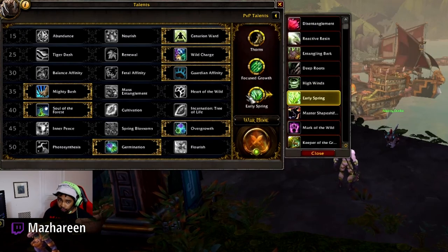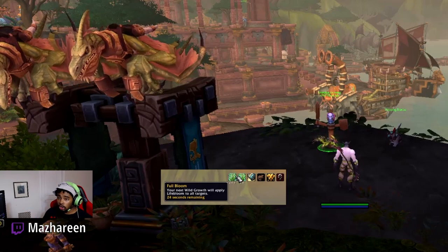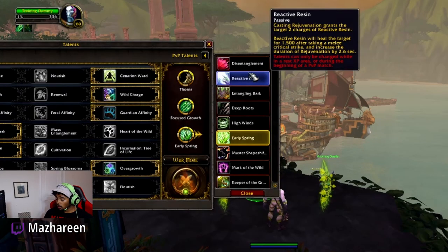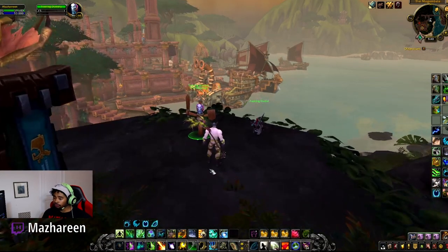Early Spring makes Wild Growth instant-cast and when you use Wild Growth you get Full Bloom, which makes your next Wild Growth's healing increase by 100%. Since it's an AoE move, you want to be spamming Wild Growth pretty much all the time in arena. Another option is Reactive Resin — casting Rejuvenation gives you two charges. When your target takes a melee critical hit they're healed for a certain percentage, and Rejuvenation's duration is also increased when they take that crit. This is a good talent to take against melee-heavy metas, so you could run this instead of Early Spring.